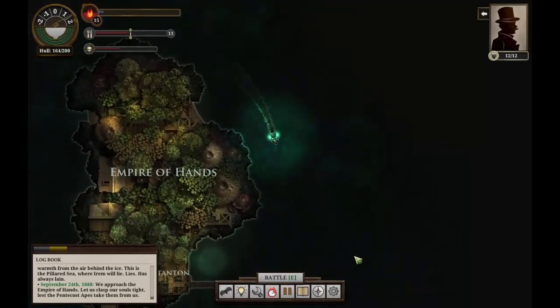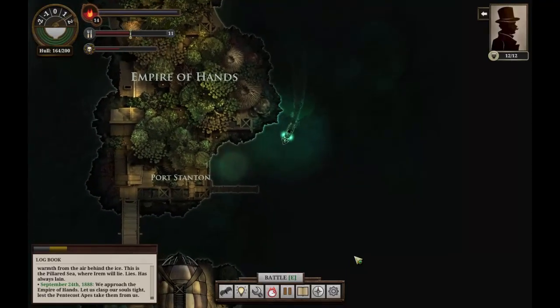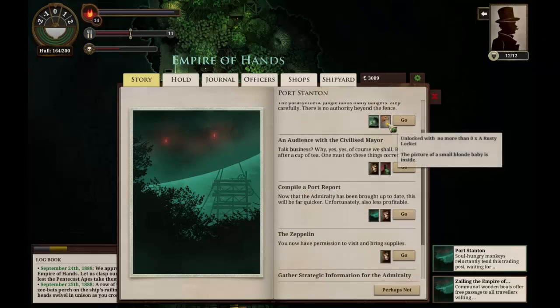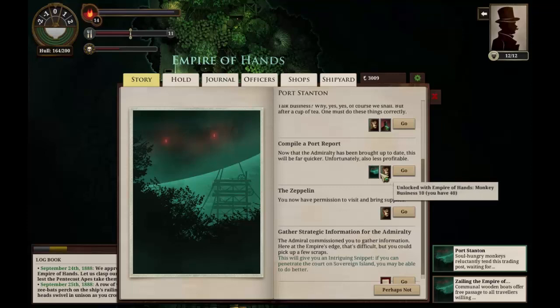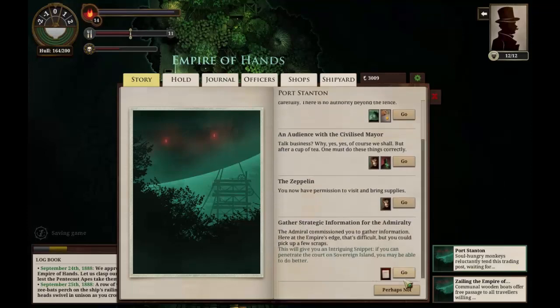Empire of Hands — down south we go. We'll investigate Port Stanton and see if we can't acquire our resources here. We dock in place. We can attempt to compile our Port Report, which we should be able to do. Now that the Admiralty has been brought up to date this will be far quicker and unfortunately less profitable, but we'll do it. Let's gather strategic information — this will give us an intriguing snippet. If we can penetrate the court on Sovereign Island we will do better. Let's head into the court then, because that seems much better.